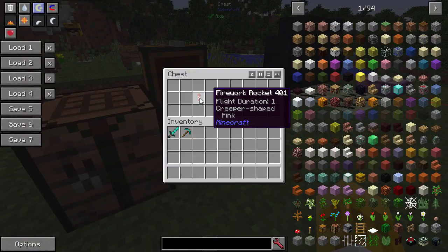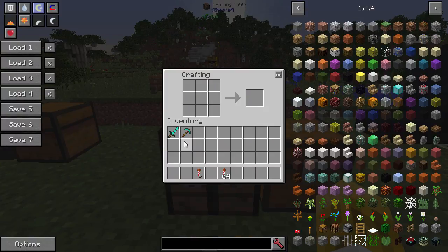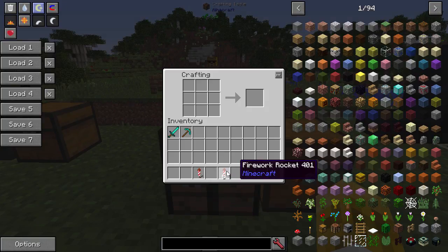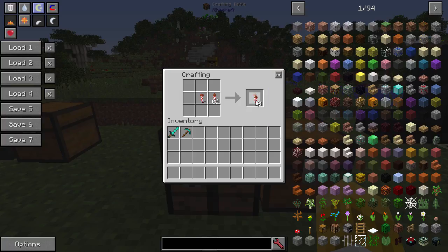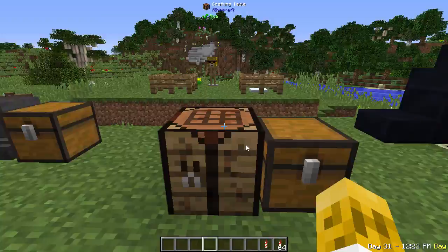Have you ever crafted the perfect firework — like a creeper-shaped pink explosion — and now you want a thousand of them? You can just craft empty firework rockets together with your original one, and you'll get copies of it out without using up the original. Now I've got 64 copies of the original pink creeper-shaped rockets.